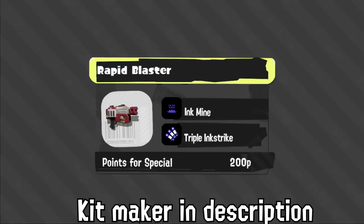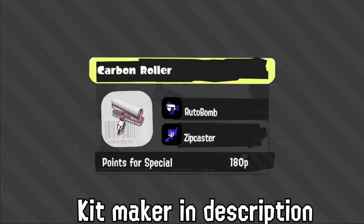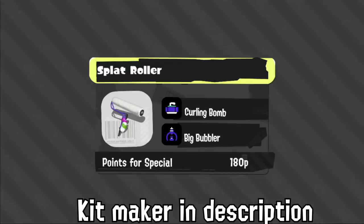Rapid Pro, on the other hand, not only has a cheaper special for some reason but also has Vacuum, which I think is infinitely more fun and cool. This will definitely be the more support version of Rapid Pro, which I like. Toxic Mist is okay — it has its uses mainly as a get-off-me tool. Carbon has the same Zip Caster problems I mentioned previously, and Auto Bomb is okay for sharking people out, but honestly Burst Bomb on Carbon is one of the best combos in the game and it not having that is not good for it.